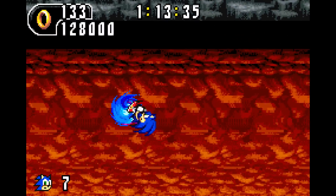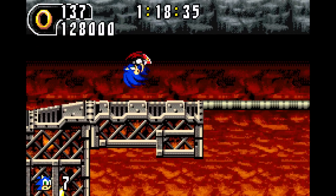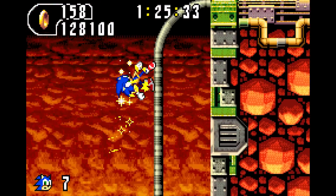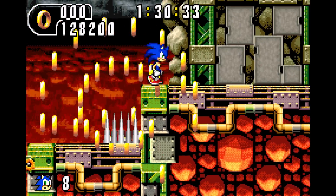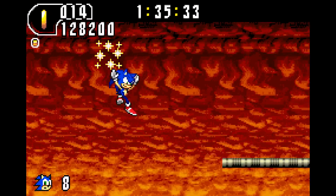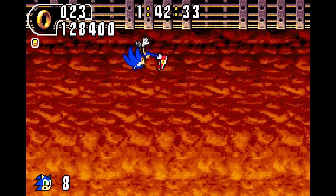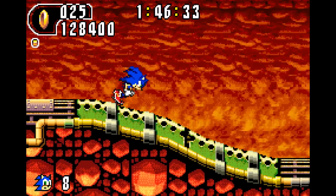Speaking of Sonic interacting with objects, another thing I want to talk about is springs, because there has been a quite substantial change to how springs work in this game — springs now no longer have solid sides to them. In previous 2D Sonic games, the walls and sides of a spring were solid; you could run up to them and get stopped on a vertical spring, and on horizontal springs you could stand on top of them. But here, if you touch any part of the spring at all, you're going to get launched by it. It's not really a good thing or a bad thing — it's just different. Something I thought was worth pointing out.